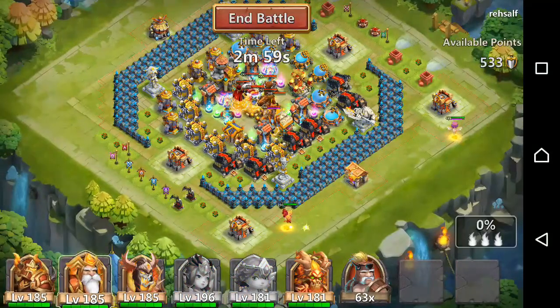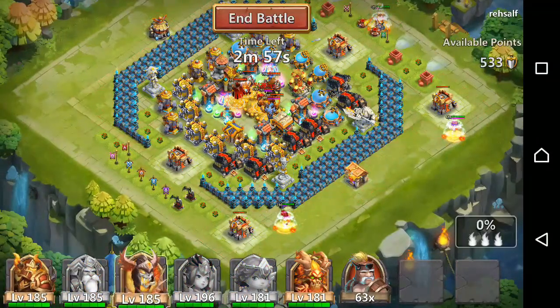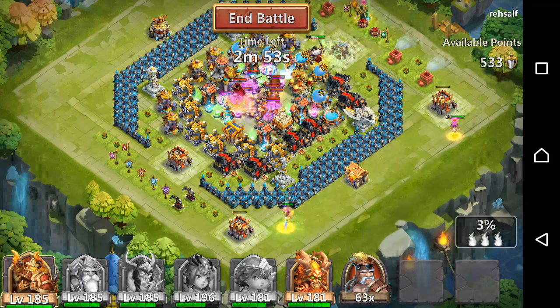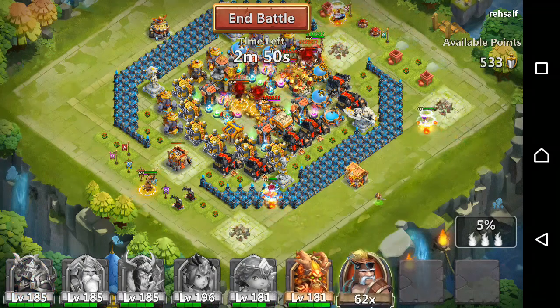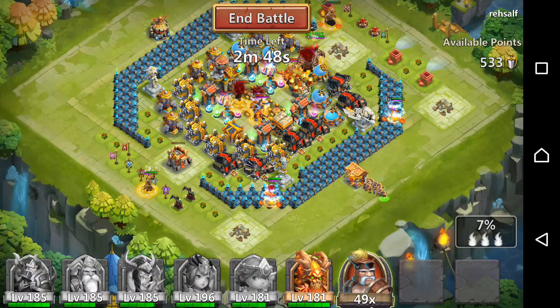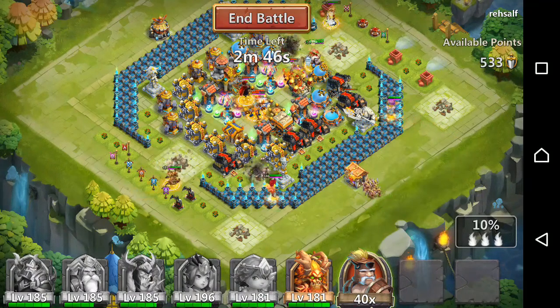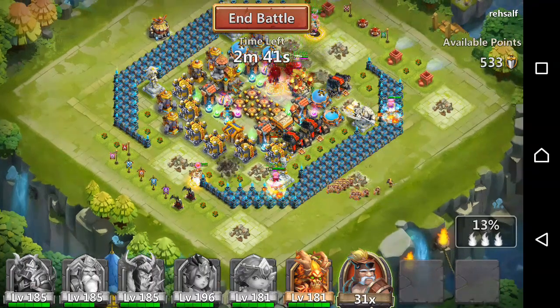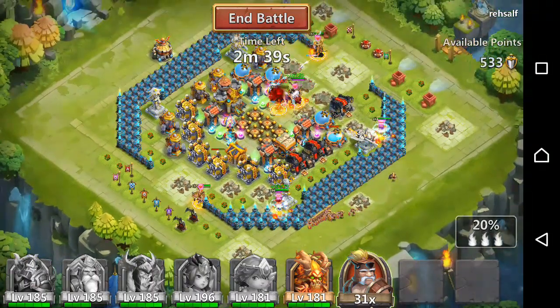So for the next one I drop everyone except Ares, then I drop Skull Knight and wait for him to get into the base and the Valentina totem to proc, and then I drop my Ares. That way the Skull Knight can tank a little bit more and his heroes aren't going to proc and kill my Snipers or my SK.